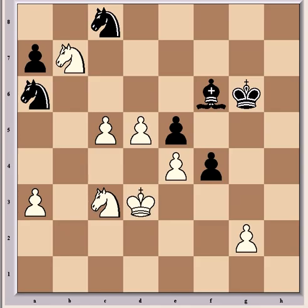Hi everyone, welcome to part 3. Kramnik has just played Kd3. Van Whaley continued with Be7, applying pressure to the c5 pawn here in conjunction with the knight.